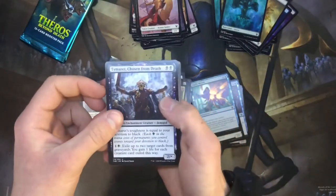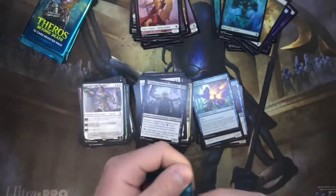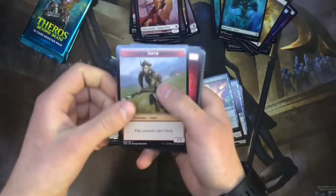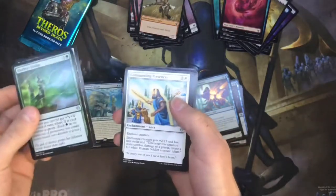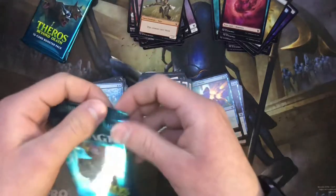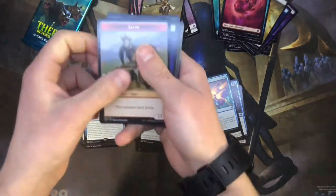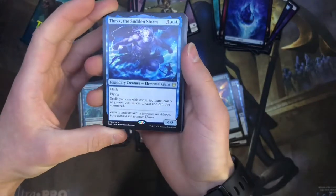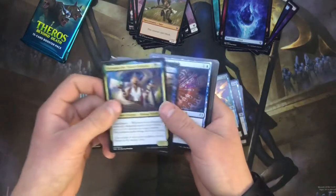Getting a lot of uncommons. Are there any uncommons worth anything besides Field of Ruin, maybe Gary, or Elspeth Sun's Nemesis? I was not too excited for this Elspeth, but we'll take her all day every day — that's awesome! Got our other planeswalker for the set. Tymaret Chosen from Death, Reverent Hoplite, and another Elspeth's Nightmare. Thassa's Oracle — this is a pretty sweet rare but it's got a lot of text. Klothys, God of Design Hero of the Nextborn, and Commanding Presence. Thrix the Sudden Storm — flash, flying, five-drop, spells with converted mana cost five or greater cost one less and can't be countered. That's pretty legit.